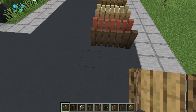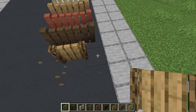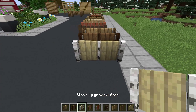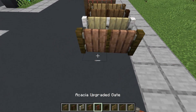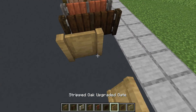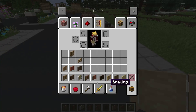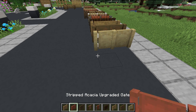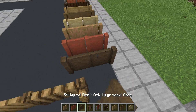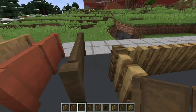So we have all the different types of wood variants for these gates. We have the oak, spruce, birch, jungle, acacia, dark oak, stripped oak, stripped spruce, birch, jungle, acacia, and then the dark oak. They all look absolutely amazing.